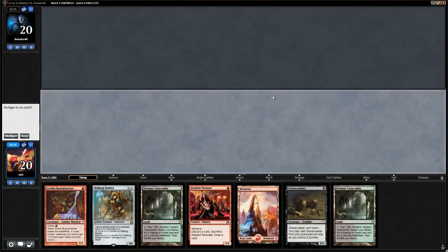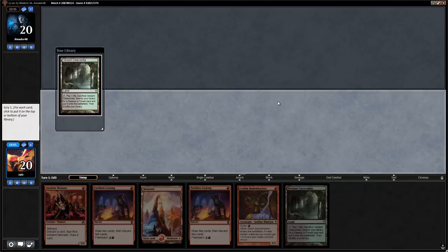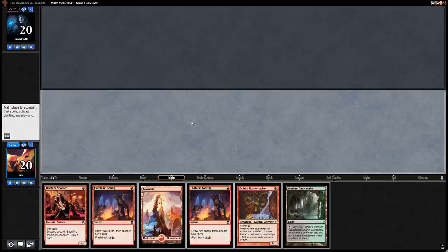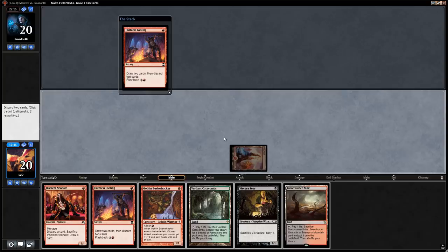We'd like to be on the play but this hand doesn't accomplish a whole lot — we've got Neonate but nothing fancy to discard. It's an okay beatdown draw if they had graveyard hate, but we can do better. Next hand: double Looting can potentially find us some goodies so we don't go to 5 — we put Verdant on the bottom. We fetch for Blood Crypt or just cast Looting on turn 1 off a mountain given all the red cards in hand. We find Viscera Seer and a land — are we giving up on graveyard interactions and just going on a beatdown plan?